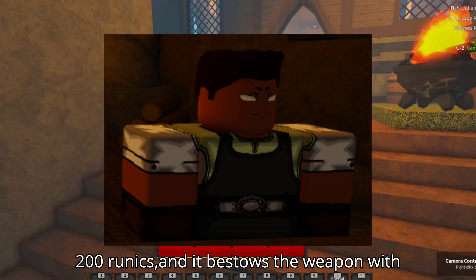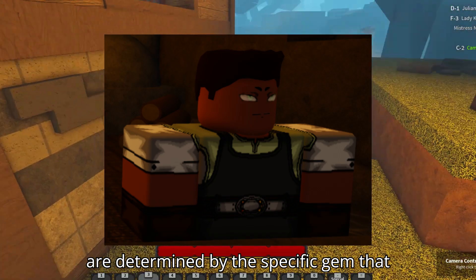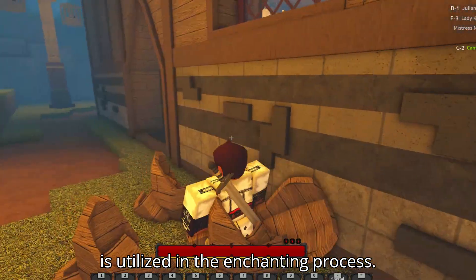The entire enchantment process requires a cost of 200 runics, and it bestows the weapon with distinctive and powerful properties that are determined by the specific gem utilized in the enchanting process.